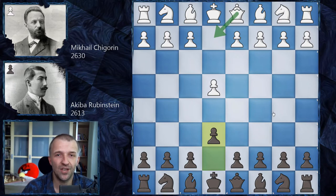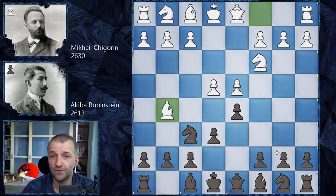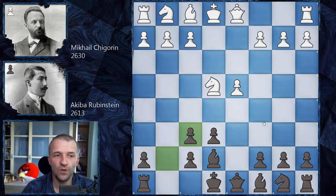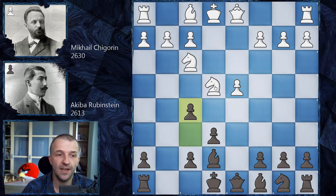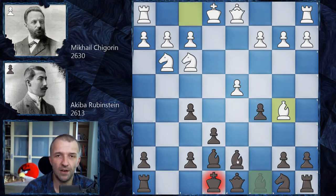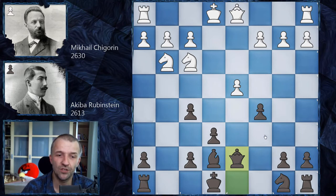But here Chigorin takes a more classical approach: d4, d5 by Rubinstein, knight c3, knight f6, bishop g5 - the Burn variation. d takes e4, knight e4, bishop e7, pretty standard, bishop f6, and g takes f6 - the most popular line. Then knight f3, very early f5, knight g3, c5, bishop b5, and bishop d7, which nowadays is the most popular. After exchanging the light-squared bishops, which are quite annoying in this opening for black, we get queen d7.